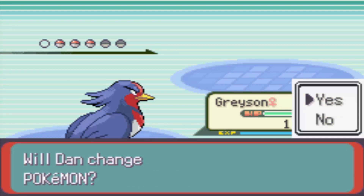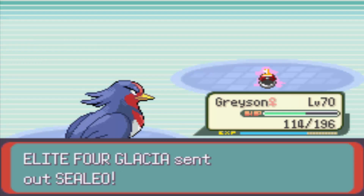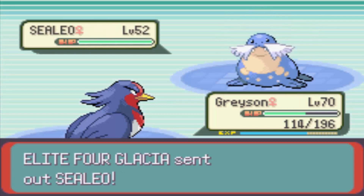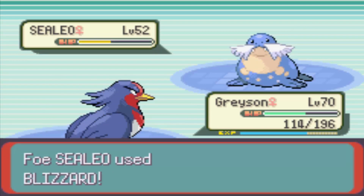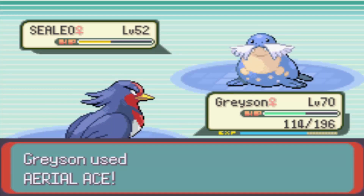The next Pokemon is going to be a Sealeo. It's a Water-Ice type. It knows Blizzard, Double Edge, Attract, and Hail. It's level 52. Let's lead off with an Aerial Ace. Blizzard — you missed! Aerial Ace should take out this Sealeo as well. Nice one.